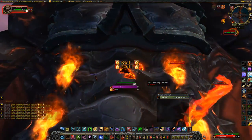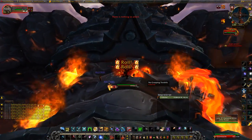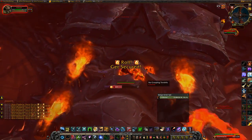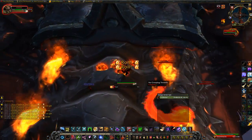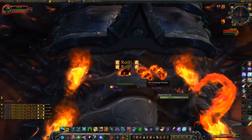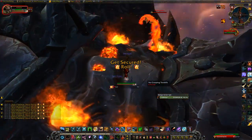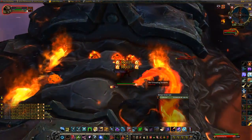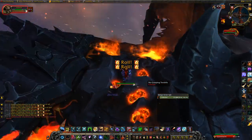You're going to dance a bit — go back and forth, back and forth. If you have DBM, it's going to keep saying 'beware' as a warning. You're just going to go back and forth on his back so he doesn't roll. You don't want him to roll when you're in the middle like that. He rolls if you stand on one side of his back for too long.